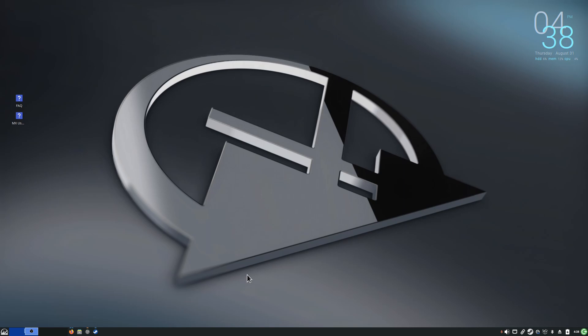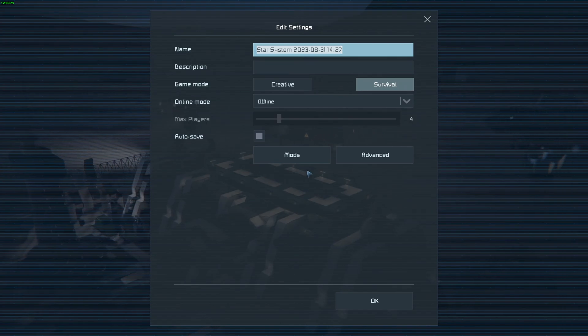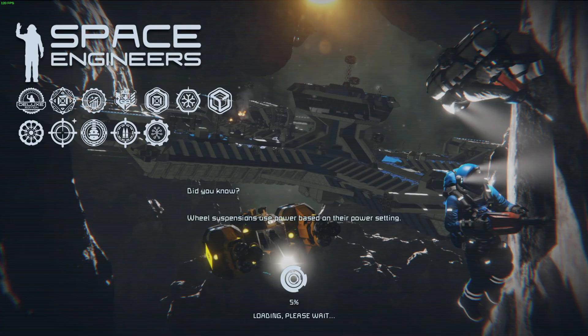I want to give MX Linux another look today. Mango Hood isn't working, but I'm going to fire up Space Engineers — the same game from my last video — running the exact same mods. I didn't back up my game file but this is a new world, and for whatever reason it's running smoother than it did in my previous install, which is a little perplexing.